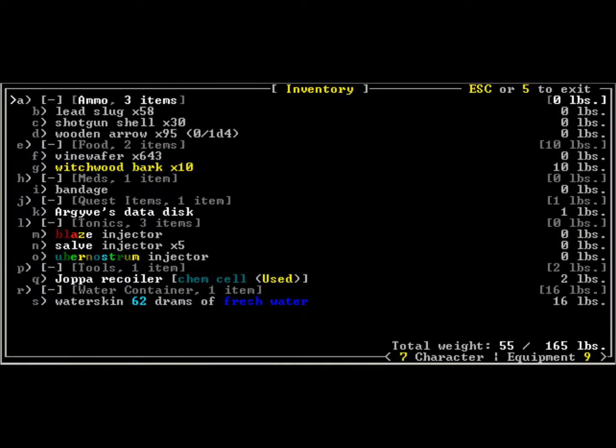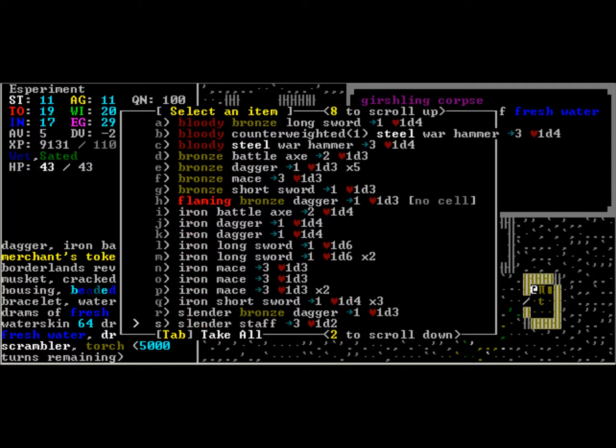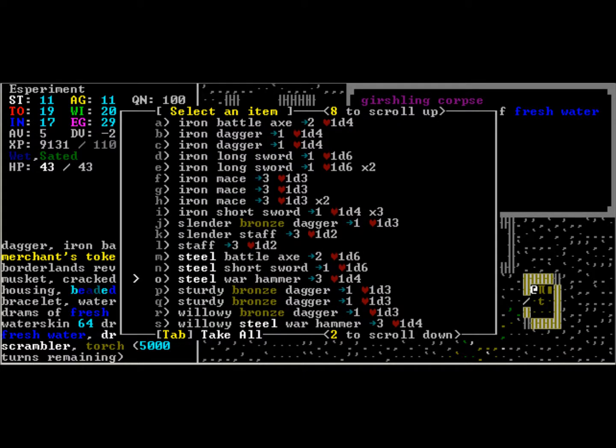Hey guys, Karma and Lurker here, welcome back. I have tons and tons of vine wafers, far more than I'll need to get to even Bethuzuma-Huzuma. So before I go, let's pick up some stuff that I want. I believe we have no good weapons at all whatsoever, not that it really matters because we're not planning to use weapons all that much.